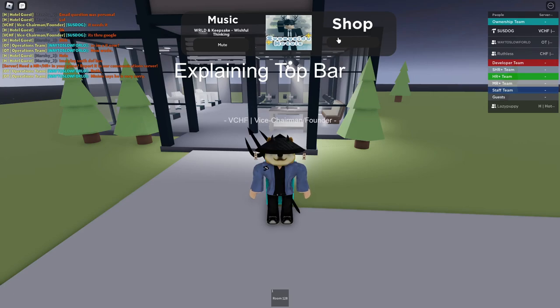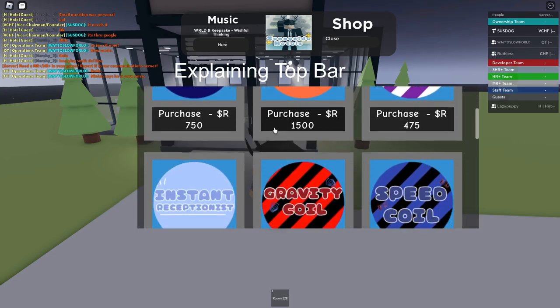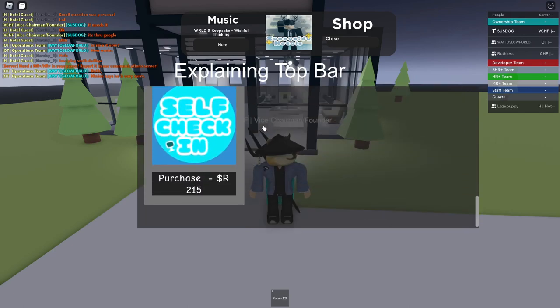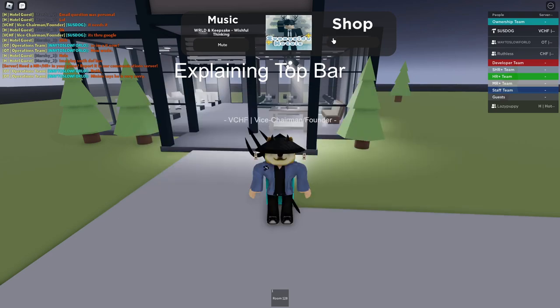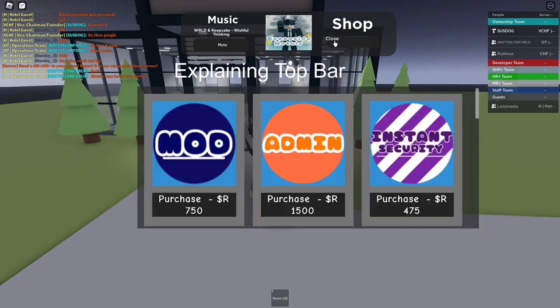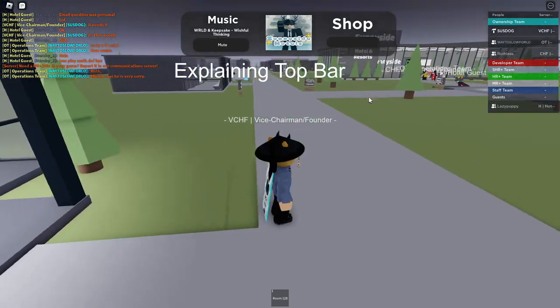We have the shop over here where you can get all the game passes you would ever want in the entire world — it's just right up here at the shop. My tip for you is to go to the upper left corner until we fix it, and there's the little hidden button.